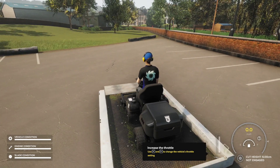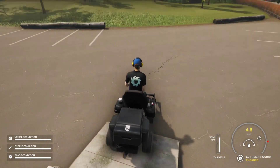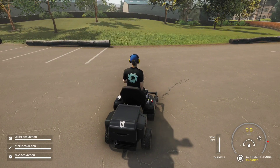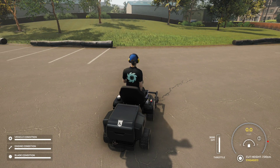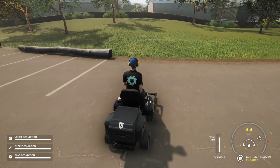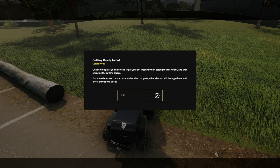Cut height is six centimeters, or I can set it lower or higher. I don't know why we would not want it the highest, but let's try it out. It shows our stats on the bottom left: vehicle condition, human condition, and blade. So that can definitely get damaged. Ready to cut — once on the grass, you need to get your deck ready by first setting the cut height, then engaging the cutting blades. You should only ever turn on your blades when on the grass, otherwise it will damage them and affect their ability to cut.